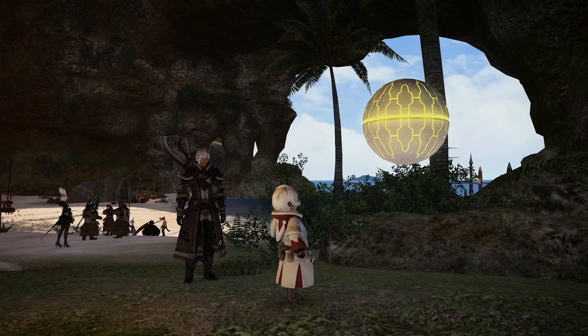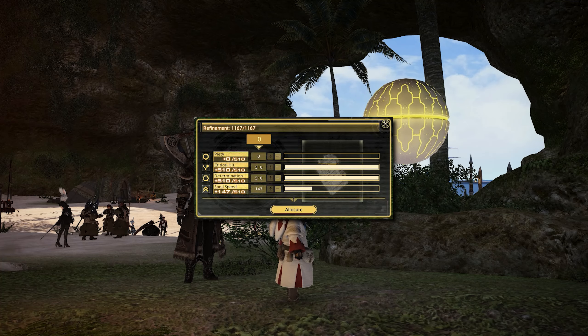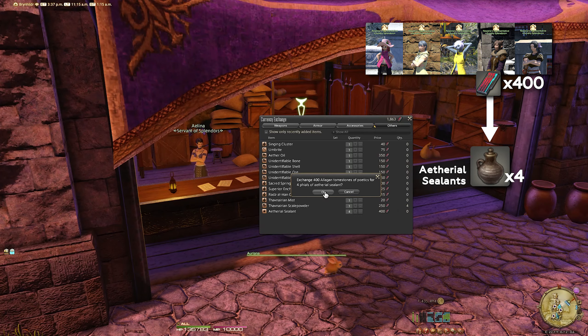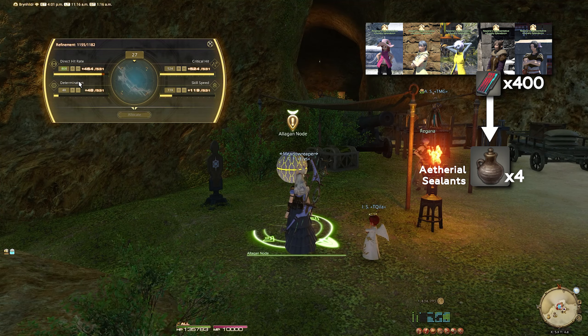Once turning in this quest to the Allagan Node, it will allow you to pick customized substats on your new weapon. If you ever want to change the stats on the weapon, simply obtain 4 Ethereal Sealants from a Rowena representative for 400 poetics total, present them to the Allagan Node, and choose the bonus stats for your weapon.